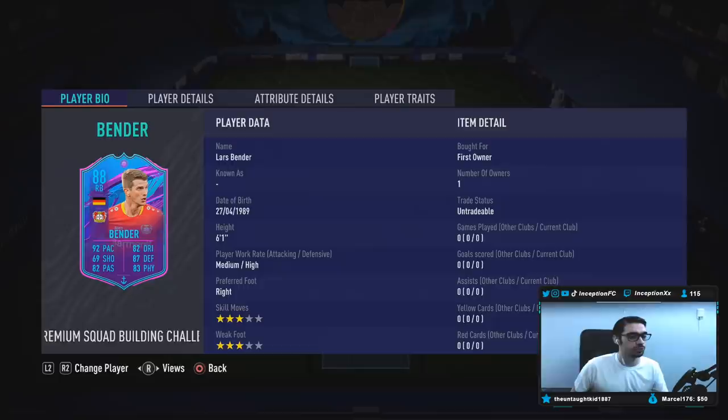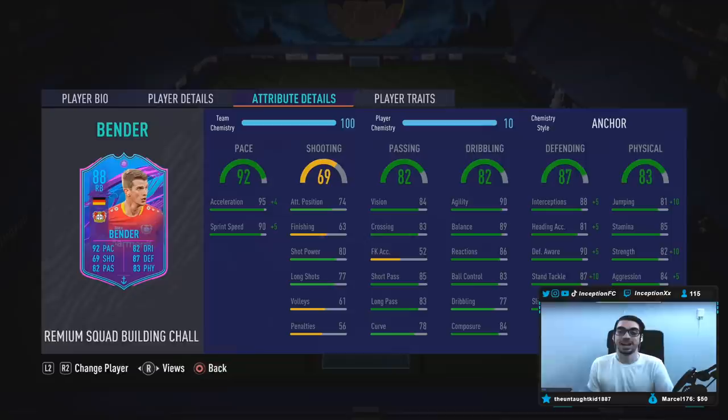So we're taking a look at someone who is also 6'1", medium-high work rates, right-footed, 3-star skills with a 3-star weak foot. But if you take a look at this card's stats, he looks unbelievable. We're taking a look at someone that has 95 pace with 90 sprint speed.